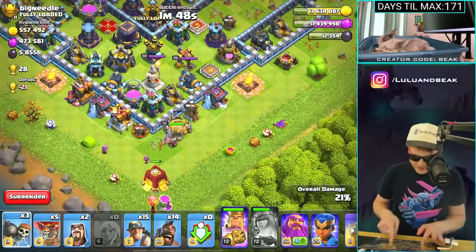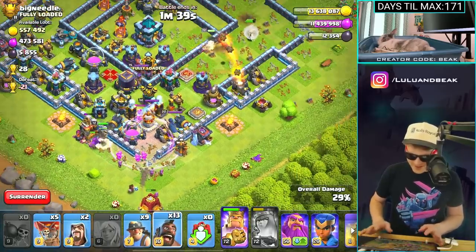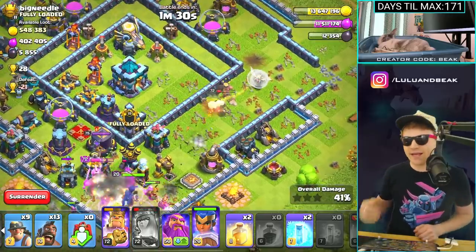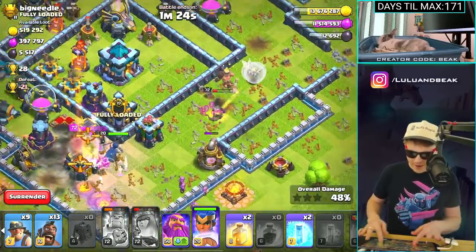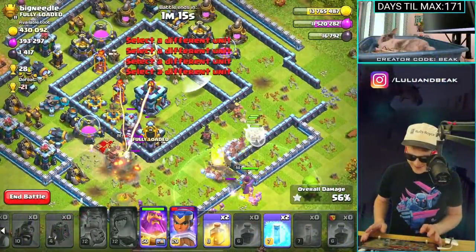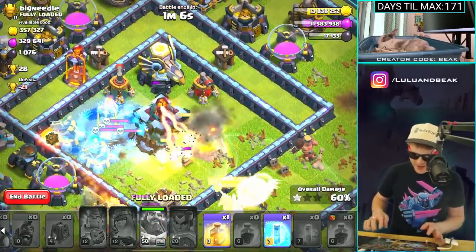We gotta get moving — we might have to rage this. Drop a couple of miners over there just to tank a little bit. Should we rage? Let's rage — get in there, go go go! I used way too many miners over there. Let's drop the new hero. Queen's gonna go down, it's all good. It's working, it's working! Heal, freeze a bunch of stuff — whoa, a Giga trap, not great. I'll hit the warden ability.